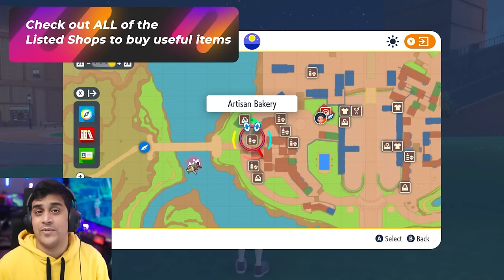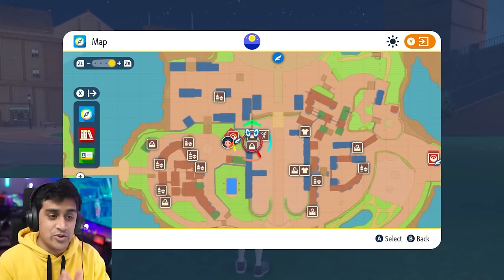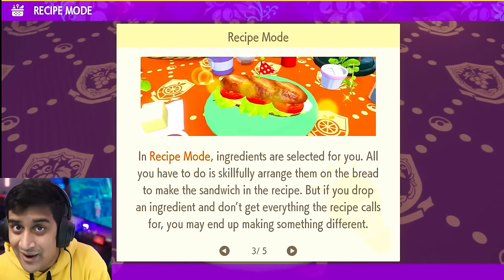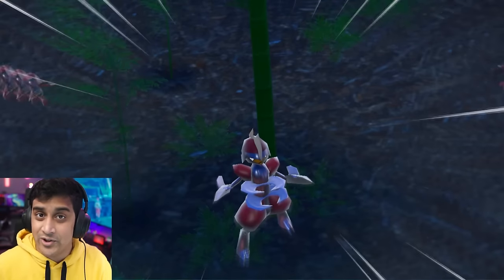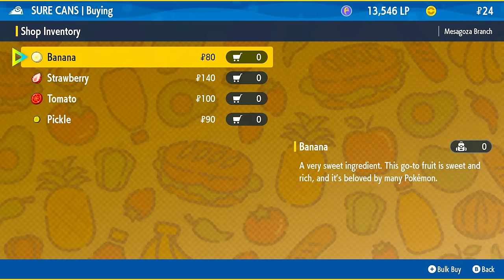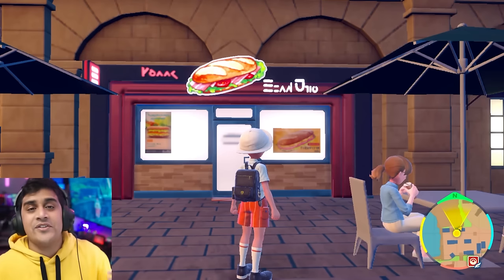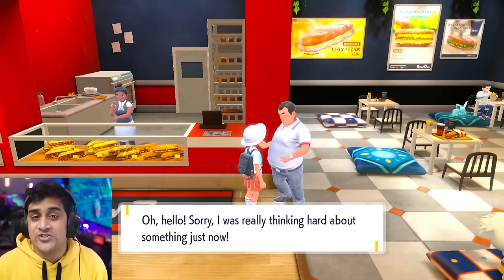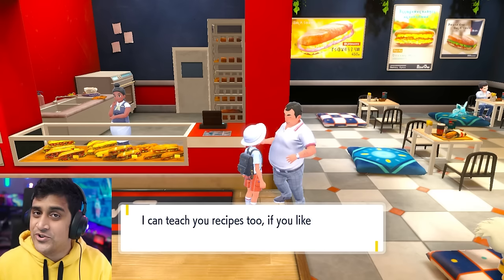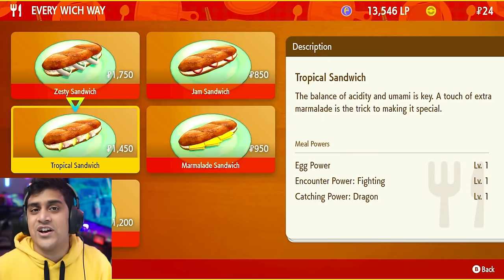There are a lot of important shops in the game. Using Mesagoza as an example, you have the Artisan Bakery, Deli Cioso, and Shirikeron's — all have sandwich ingredients you'll need. Sandwiches give buffs and cause specific Pokemon to spawn more. For example, using a Dark Encounter power sandwich caused a bunch of Bisharp to spawn at their location. There's also a special shop called Every Wich Way with a giant sandwich sign — a guy inside teaches you random recipes, so check back as you progress. You can also buy premade food here with different buffs instead of always crafting your own.